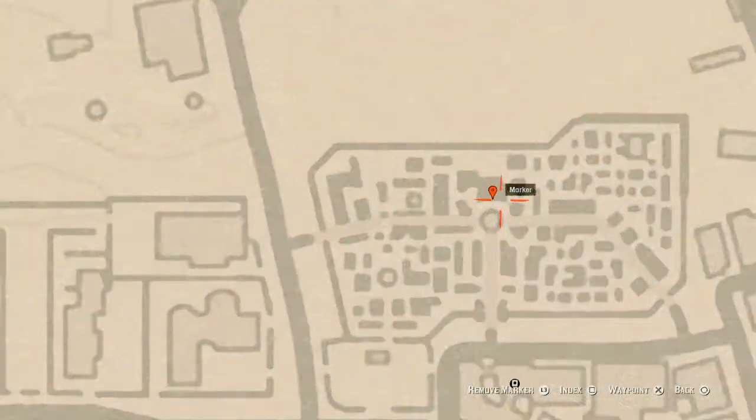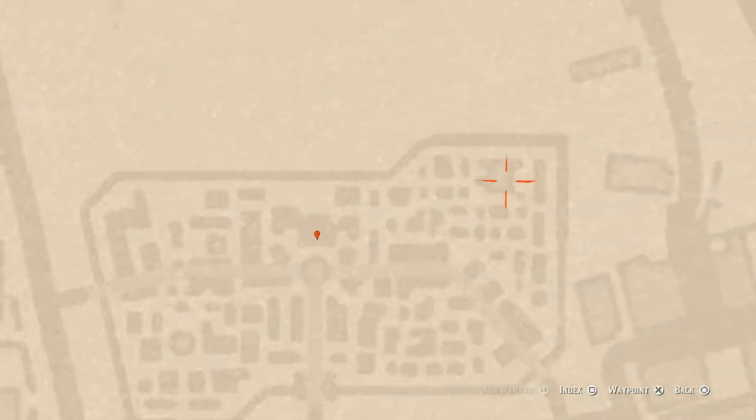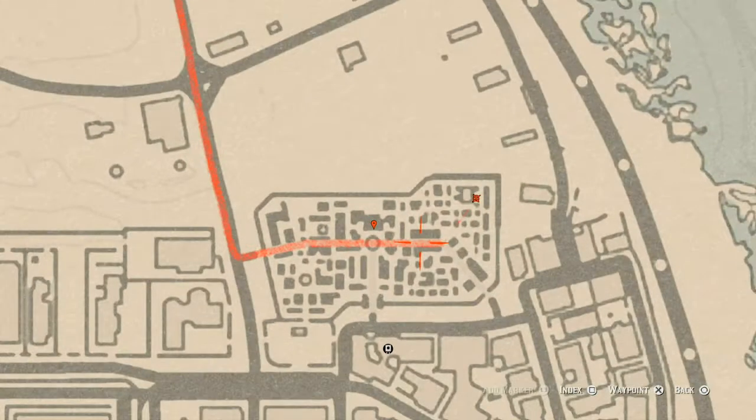Right here at this spot inside the cemetery you will find a Benet's Topaz Ring, which is a lost jewelry piece. This jewelry is inside the crypt — walk through the gate, go all the way to the back, and you will get a prompt to grab it. There's also a tarot card right about here near a fire — this tarot card is a Two of Swords.